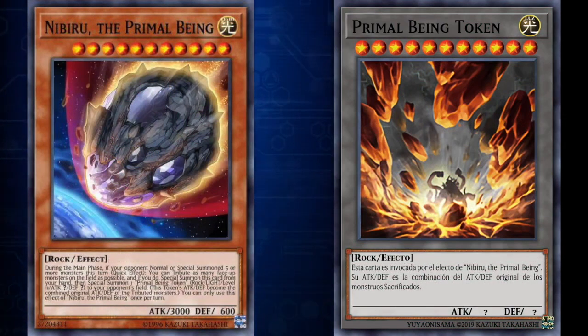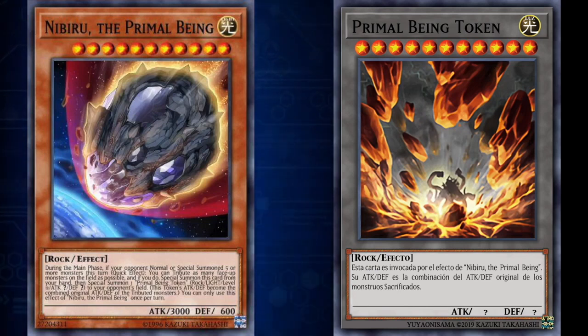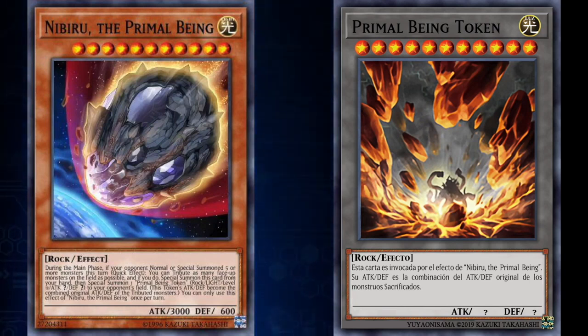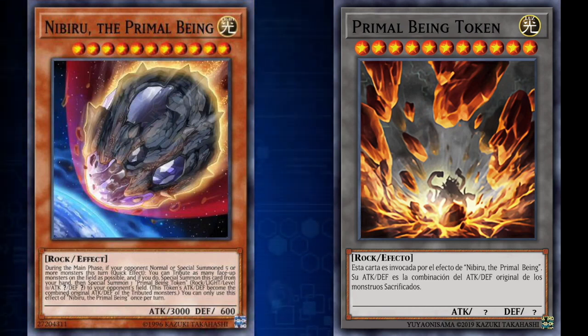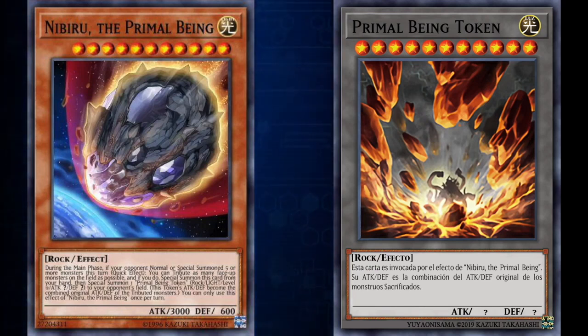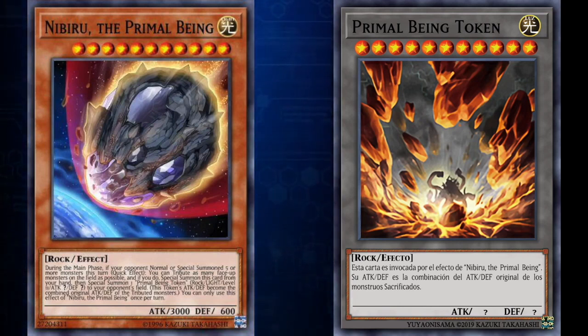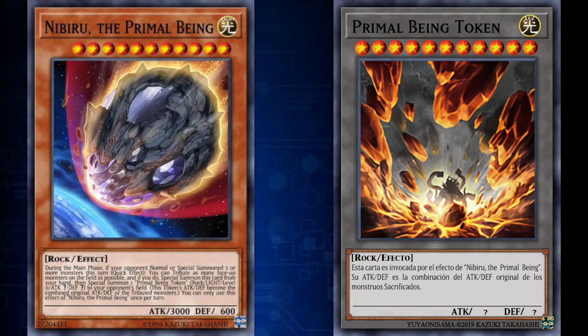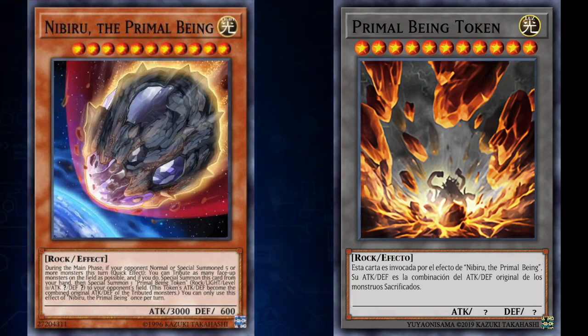Another thing that would be good to have is called a token. A token is a card created by another card's effect — it is not a real card. You can buy or obtain official tokens in sealed products or as singles. Tokens cannot be face down and are treated as normal monsters. Tokens cannot be used for Xyz summons because they cannot exist as Xyz materials. You can use any object to represent a token as long as it can be clearly distinguished whether it's in attack or defense position. If a token would leave the field for any reason, it is simply removed from the game instead, and therefore cannot be used as a cost for cards that would send a token to a place it cannot go.